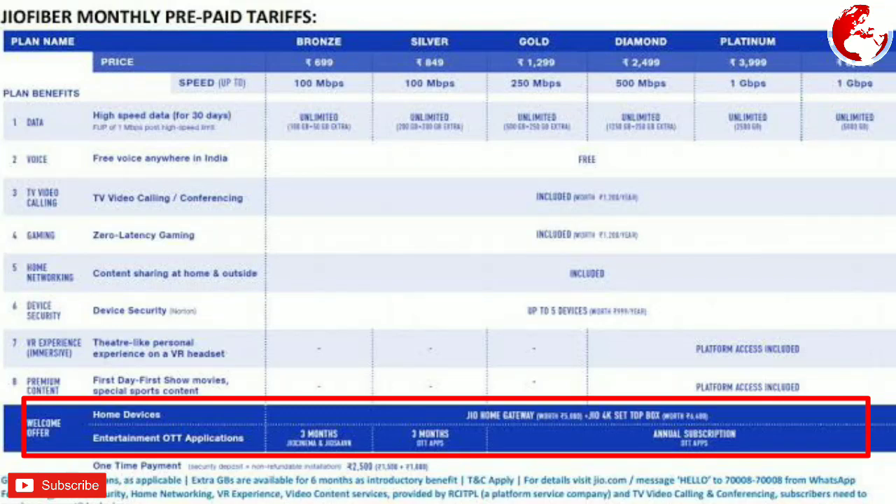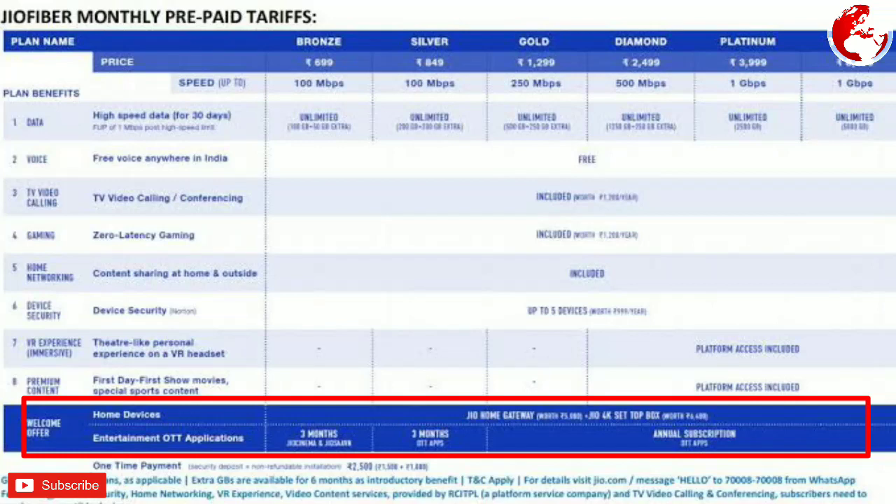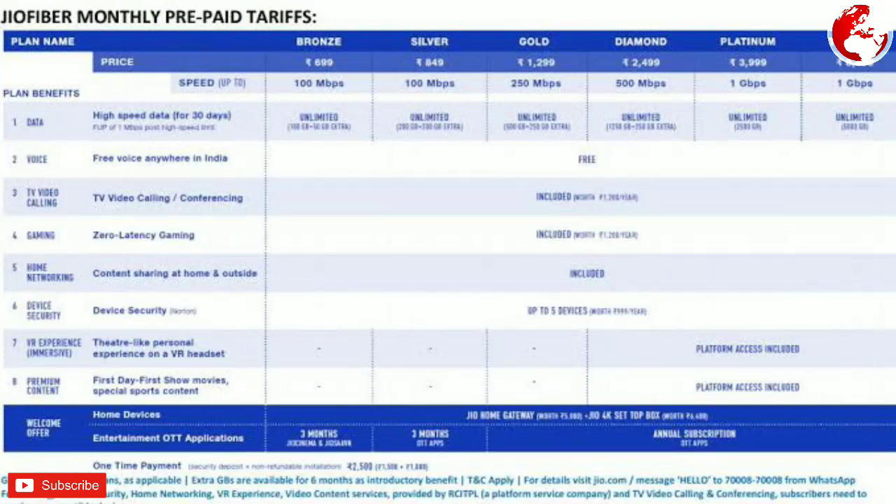If you have a 4K TV, you should start with the Diamond plan. With the Diamond plan, you will get HD Plus TV free. With the Titanium plan, you will get 4K TV free. So if you have a 4K TV and a Diamond plan, you will get HD Plus TV included.